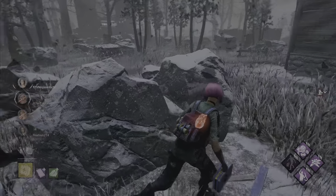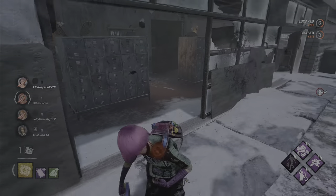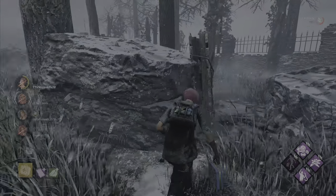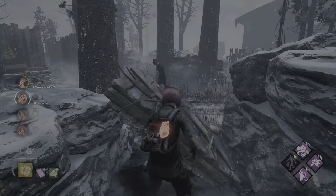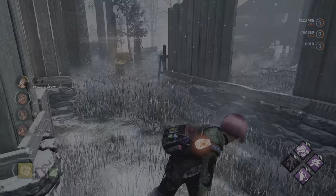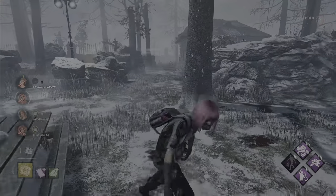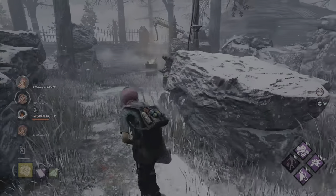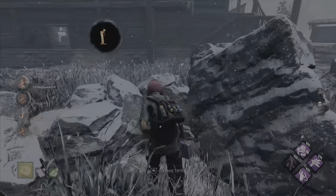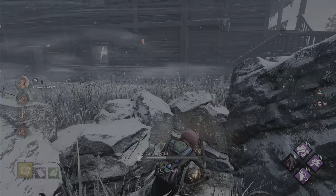Nice hit, nice hit. He's teleporting — he's broken it. He knows we're going to try and do that. Doesn't matter though, gen done. And no Exit Gate — where is it? Up here it is. I don't mind losing this game but I'll definitely get rid of this No Way Out before it causes a problem.